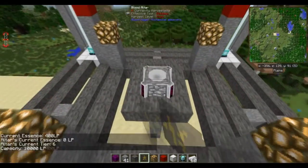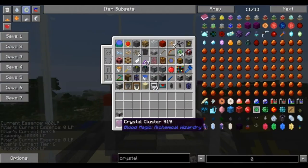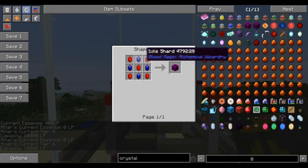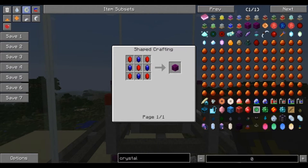Once you've placed all those, your blood altar will change to tier 6. The crystal cluster is composed of life shards and soul shards — five of the life shards and soul shards. Getting those is what the next part of this video is about. This portion was more the explanation of the construction of tier 6.